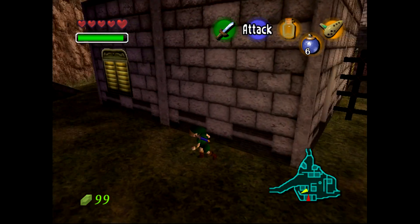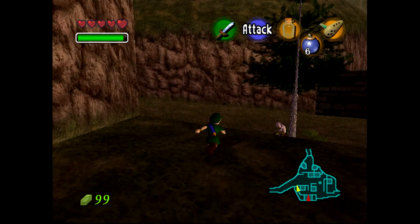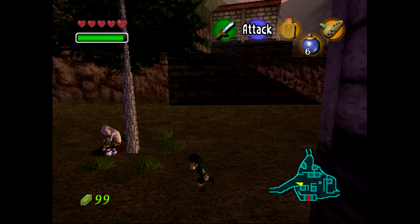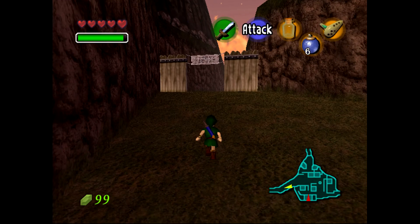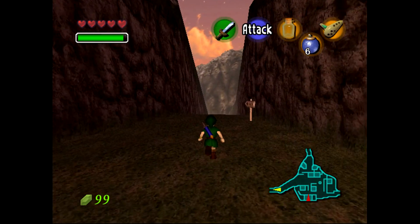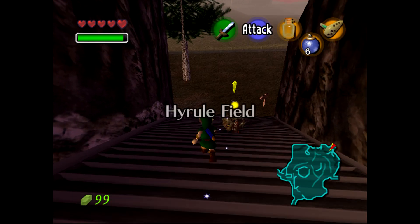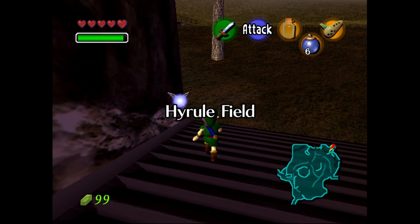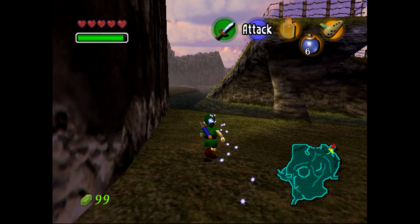Okay Link, where are we going to go now? Going to check out the Golden Skullula House? No? I guess we're going to Lake Hylia then. Or are we going to Hyrule Castle? Anywho, let's find out. We're going to go to Zora's Domain first.